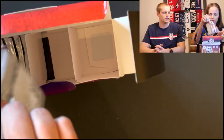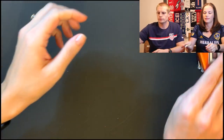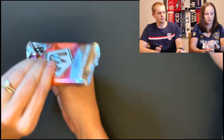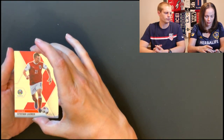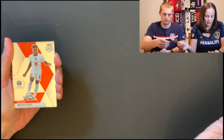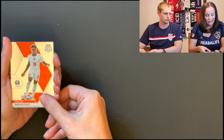Forrest turns it over to Natalie to open the box. These are much thicker packs than the Blaster Box. First pack: we've got Austria, Poland, Croatia, and Saka — super young, 19 years old, but clearly not a rookie card. He plays for Arsenal. He's going to be very good.